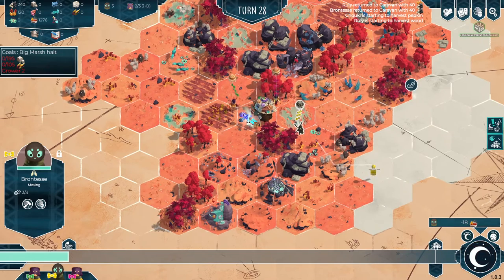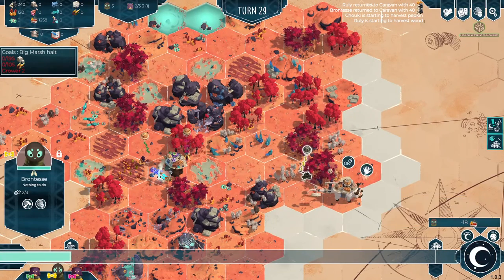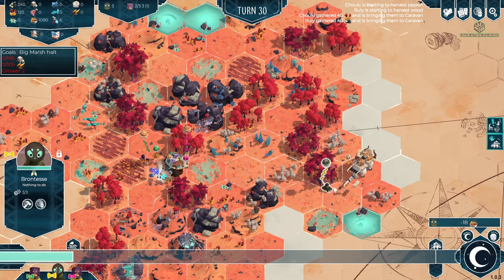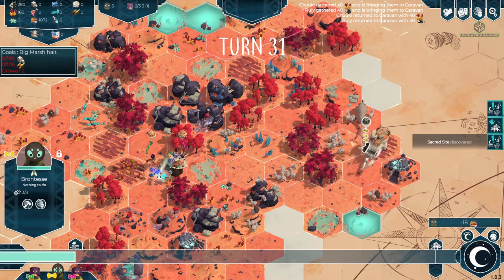They've gone out of view, so let's explore there - get off ahead of them and say hello. A caravan of pupils passes through this area; exchanges with this group can be fruitful. This caravan is having shortages - they offer a trade: 6 potions for 150 rations. Raha wants to join your tribe if you help his tribe reach the eye by giving 180 people, and you could use the skills of a grower too. We don't have any people so we can't select that one. Your tribe asks the caravan for help and suggests they do part of the trip with you, reducing the next travel cost by a quarter.